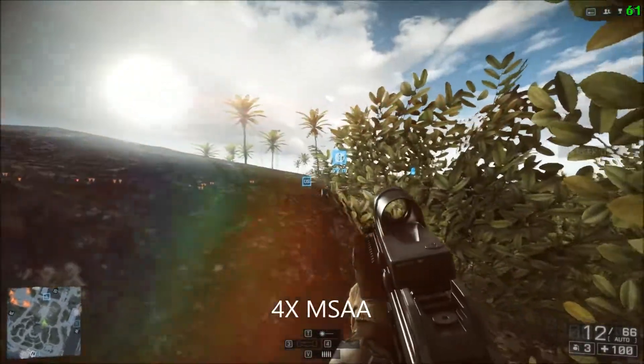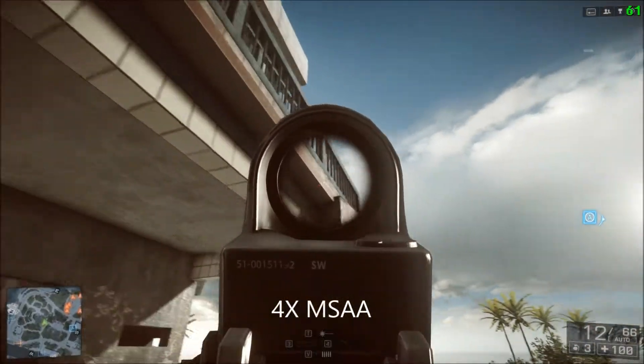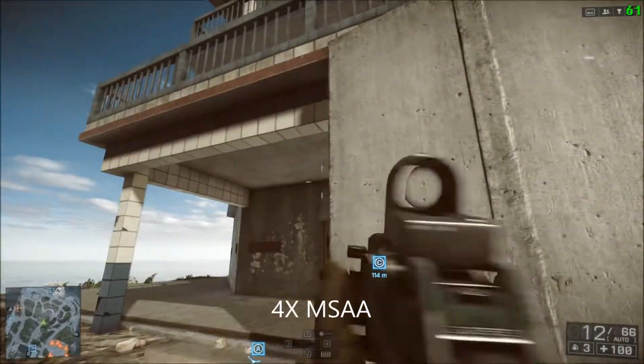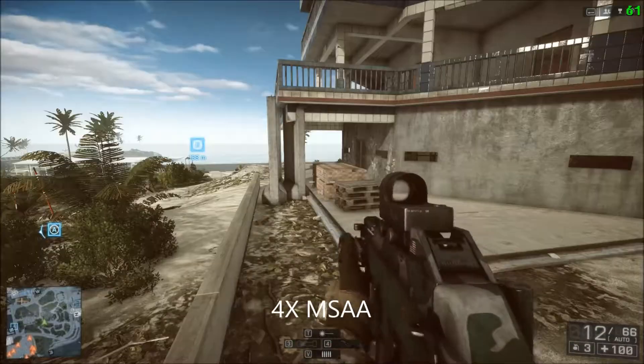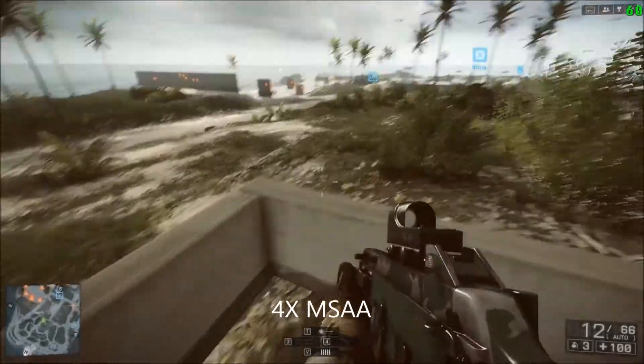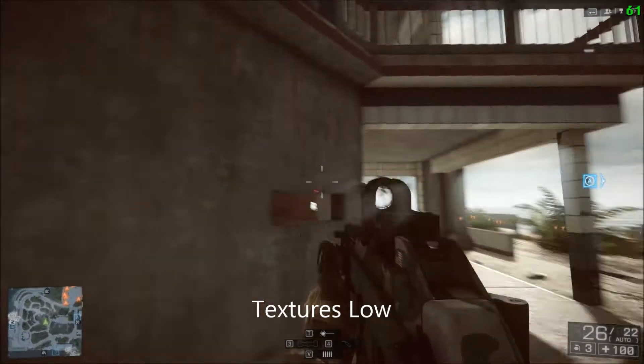Anti-aliasing is very useful and should be high on your list of things to turn up, though it is very hardware expensive. The difference between 2x and 4x is very small, however the difference between 2x and none is extremely large. If you're stuck for frames per second, turn down every other graphics setting but leave this one on 2x MSAA — with less jaggies your enemies are much more defined and easier to see.